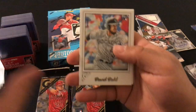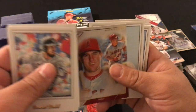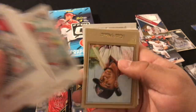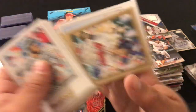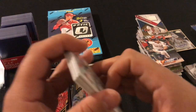Next pack: David Dahl rookie card, Michael Franco, Daniel Norris, Mike Trout Masterpiece, Mike Trout, Zach Reinke, Jacob DeGrom, Jake Thompson rookie card, Ketel Marte, Bradley Zimmer rookie card, Adrian Beltre, and Francisco Lindor.